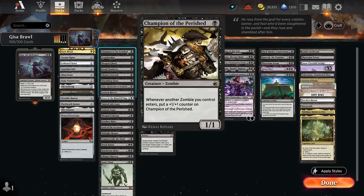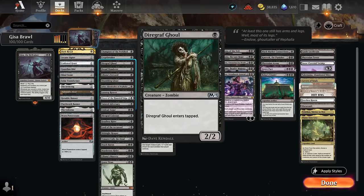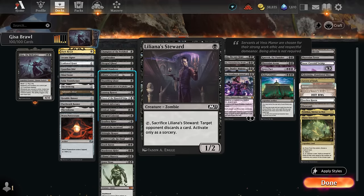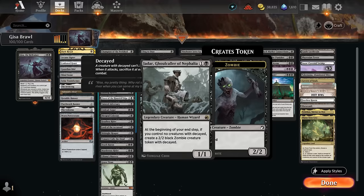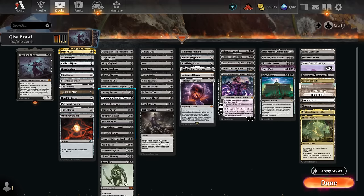Looking at our zombies: Champion of the Perished grows whenever a zombie enters so it can quickly get out of hand. Crib Breaker can tap multiple zombies to draw cards and generate additional tokens by discarding. Dark Graph Ghoul is just a tapped 2/2 — not too impressive. Dread Wanderer can maybe return from our graveyard. We've got the Steward, which is quite good here since we can play it, save it until we play Gisa, then immediately sacrifice it targeting the opponent to make them discard, committing a crime and making a pair of zombies. There's also Shambling Ghast, which can leave behind a treasure token.